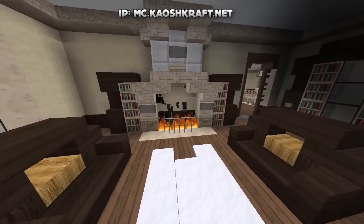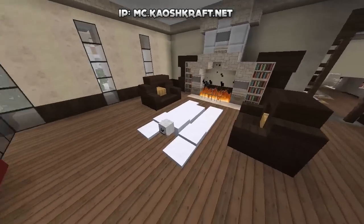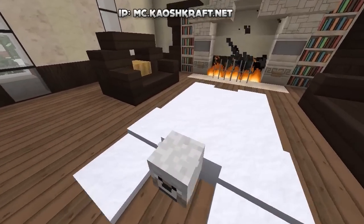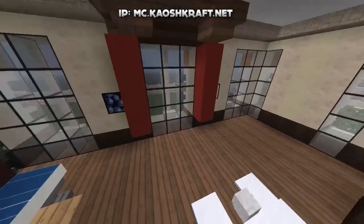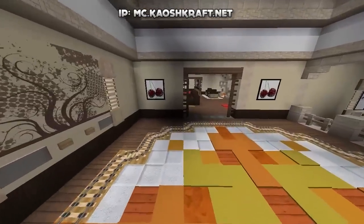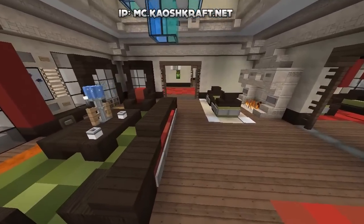Continuing down here we have a nice little upstairs lounge area with some seats, some fireplaces, another piano design, and a custom head — it looks like a polar bear rug, which is pretty cool. This brings us to the second half of the house.